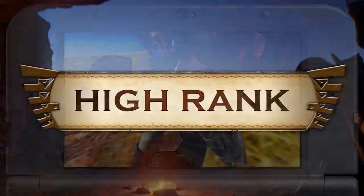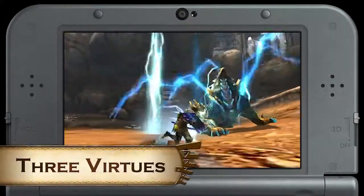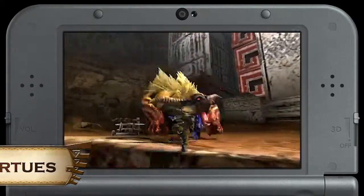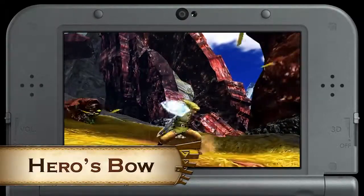Now onto High Rank Quests. The long-awaited Legend of Zelda collaboration gear is finally here, but you'll have to work for it. Take on a thunderous trio to get the Triforce and craft Link's hero armor. And take down a mighty Uragaan for the Goddess's Fire, which will allow you to craft the hero's sword and the hero's bow.